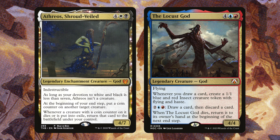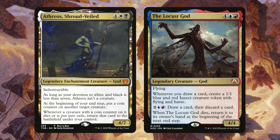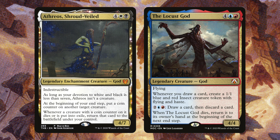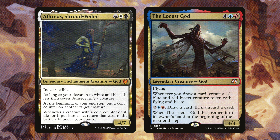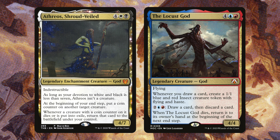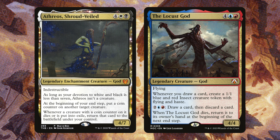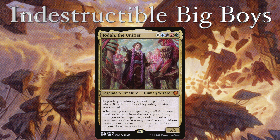For the six-drops, we have Athreos Shrouded Veil and the Locust God. Athreos helps protect creatures from removal — even if they're exiled, you can return them, which is great for keeping key pieces. The Locust God creates a 1/1 blue-red insect with flying whenever you draw a card, and for two blue and a red you can draw and discard. We have several gods that care about card draw, so hopefully cascading into one lets you take advantage of the Locust God.